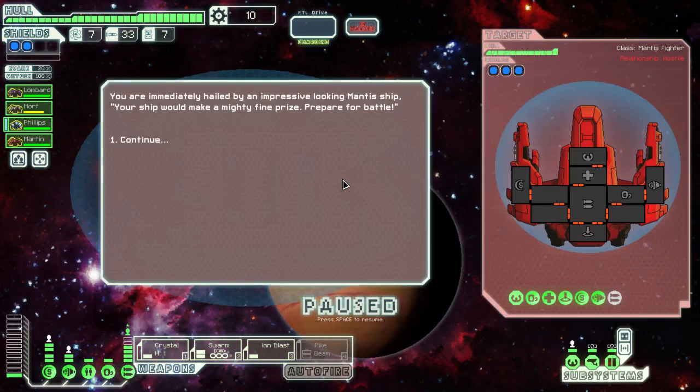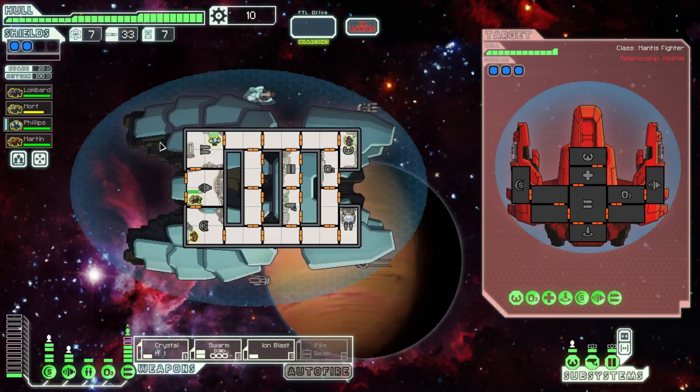Red planet. Red background. Enemy weapon. Red ship. Everything's red — red for dead, red for hostile.